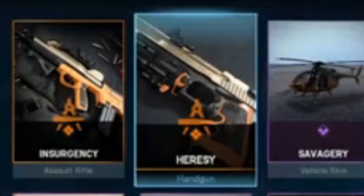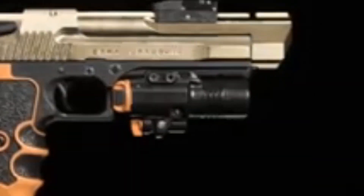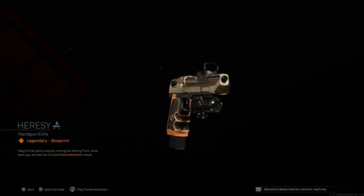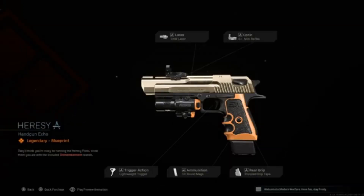Next we have the Heresy Handgun variant, again with the same color scheme as the Assault Rifle. I don't understand why it has an optic and a laser on it. Usually lasers are for when you keep firing with akimbo and stuff. I do like that it has the lightweight trigger and 10 round mags, I just don't understand why it has both a laser and an optic. It also applies the dismemberment effect just like all the other weapons in the bundle.